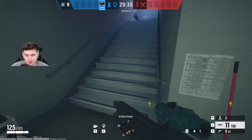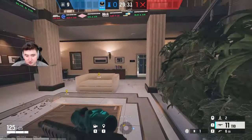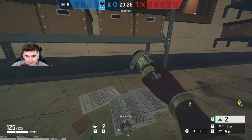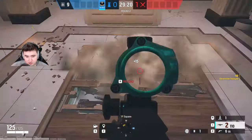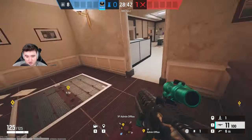To cade it, go above into Archives and place one under this shelf — that will get that wall on site. You can see it's electrified. For the admin office hatch, come over this table in the open area and just throw it hiding in this corner — that will get the hatch.